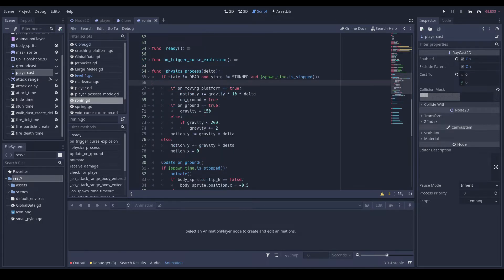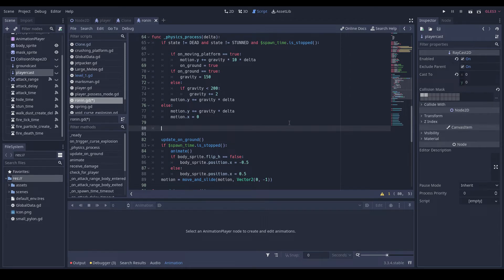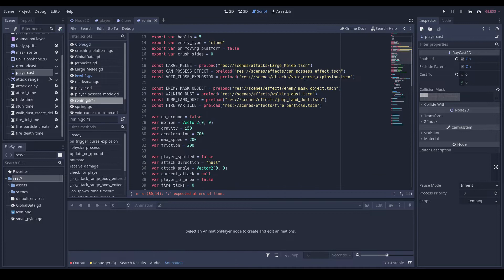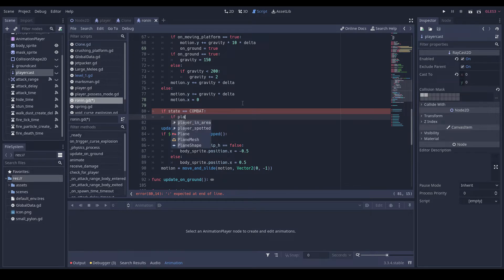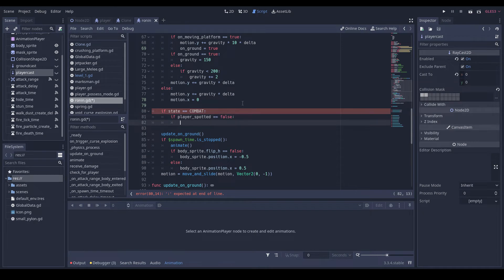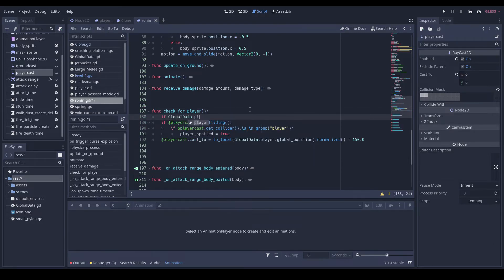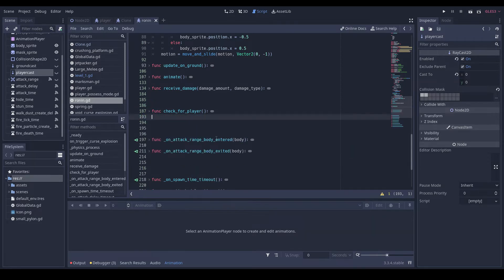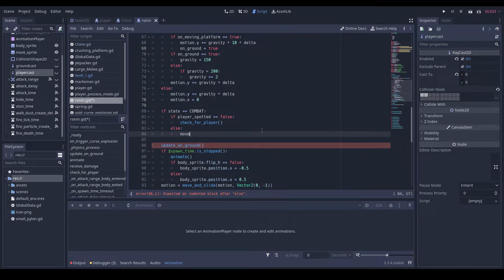So in our physics process I want to do: if state is equal to combat — do an attacking state right now. If player_spotted is equal to false, check_the_player. Actually in here I want to do: if global_data dot player is not equal to null — then move_to_player.